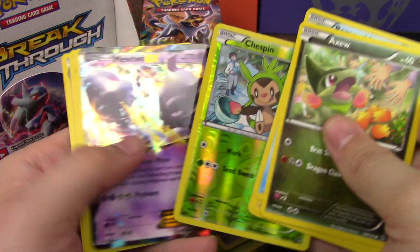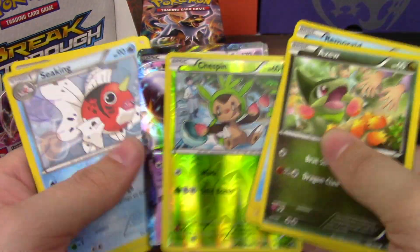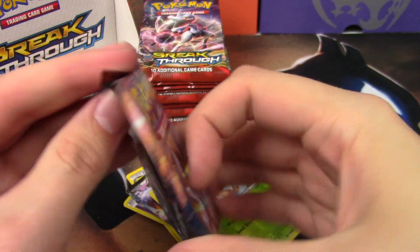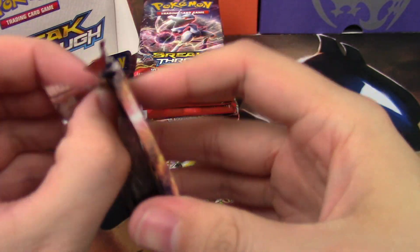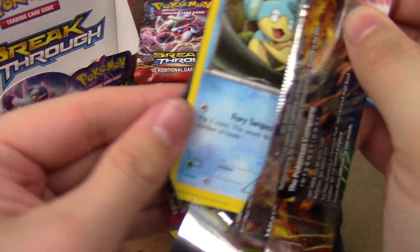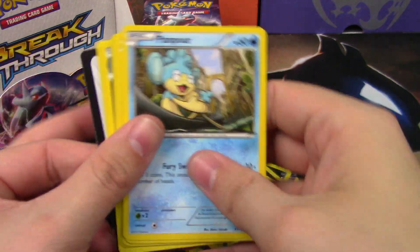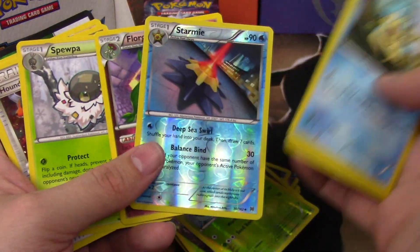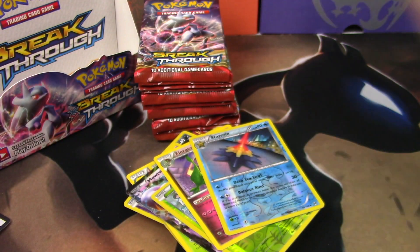We have Chespin and a Mewtwo Photon Wave — yay, more Mewtwos! Florgès and a Starmie Reverse. I thought it was a rare but it's not.